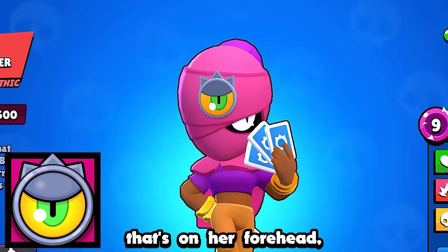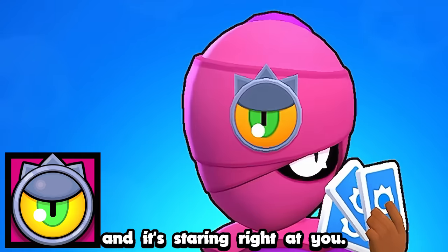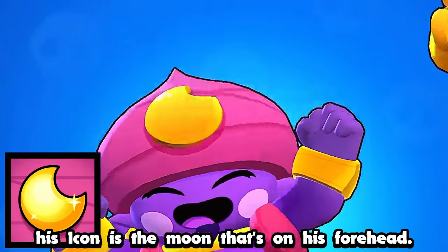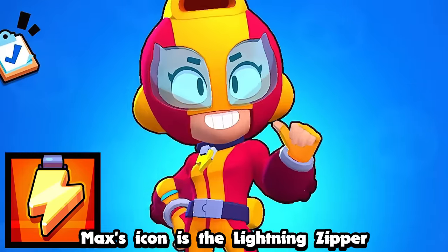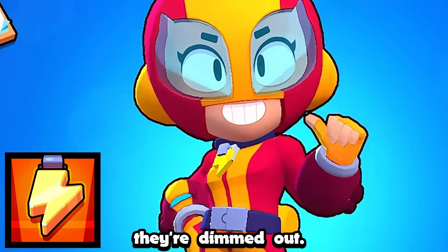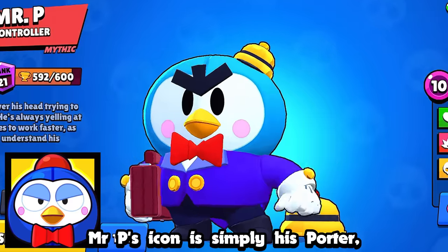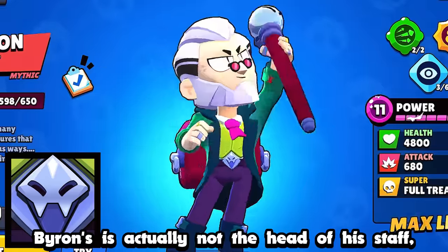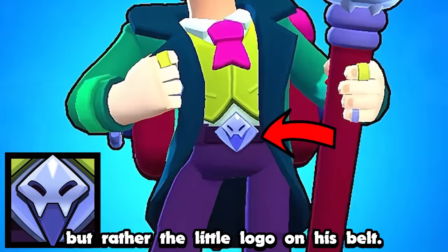Tara's is her psychic eye thingy on her forehead, and it's staring right at you. Gene won't stop dancing, but basically his icon is the moon on his forehead. Max's icon is the lightning zipper on her outfit, but all the other colors are dimmed out. Mr. P's icon is simply his porter towering over you. Sprout's is a close-up of its face. Byron's is actually not the head of his staff, but rather the little logo on his belt.